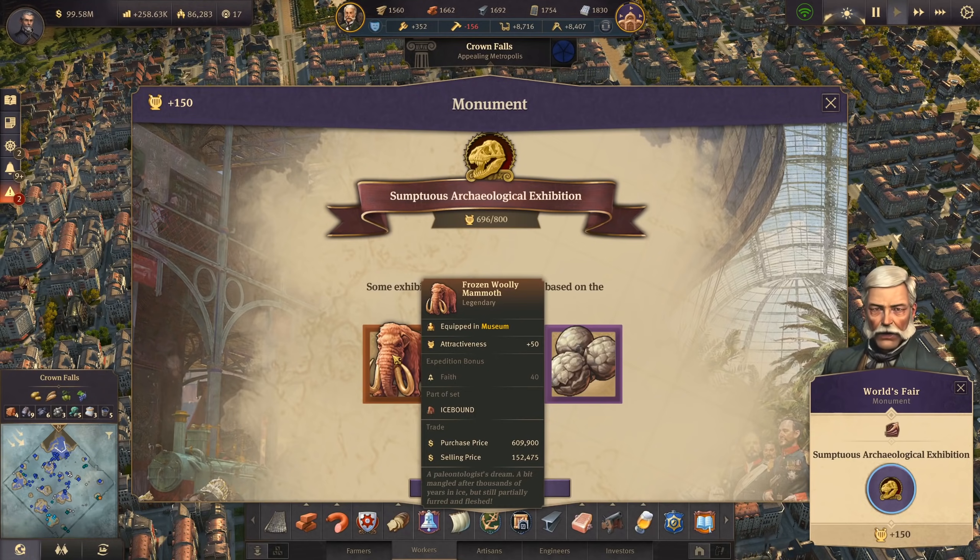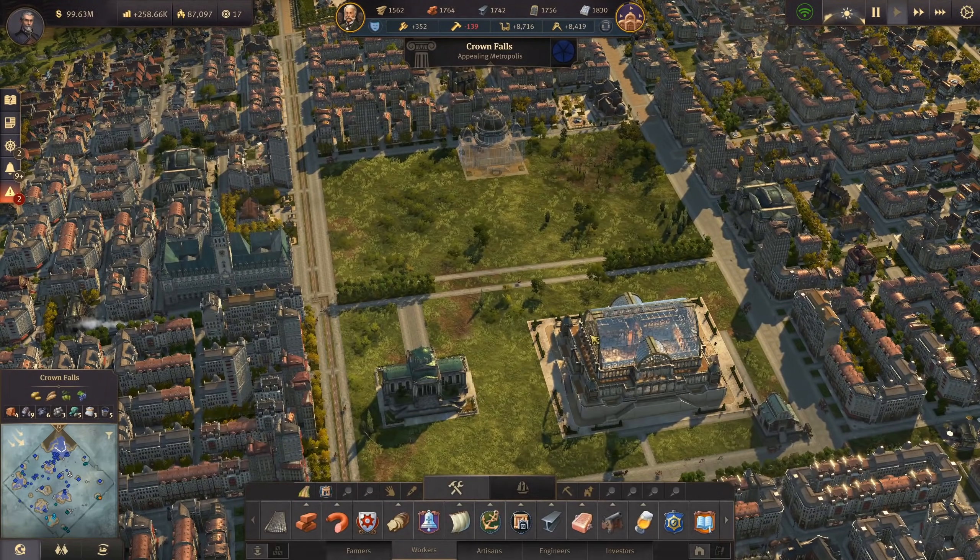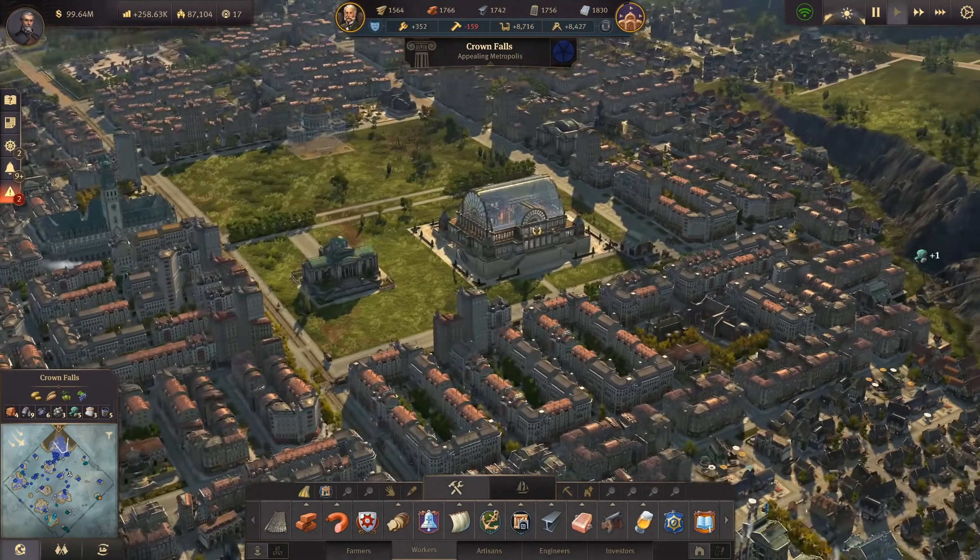It will probably just be a normal small building. We also have the Neanderthal skeleton here, and origin of mankind - I haven't seen that yet either. This is attractiveness plus 50 and legendary as well. Really cool items we got out of this grand exhibition.